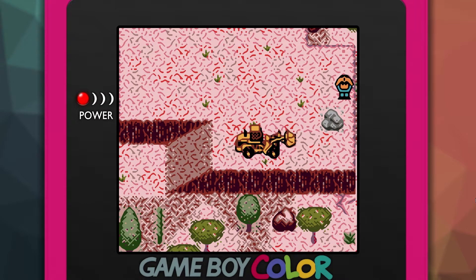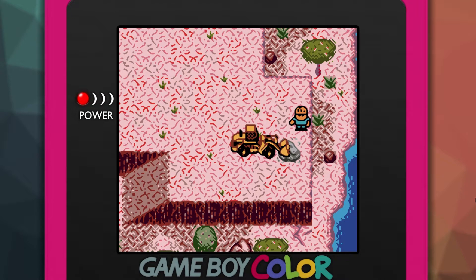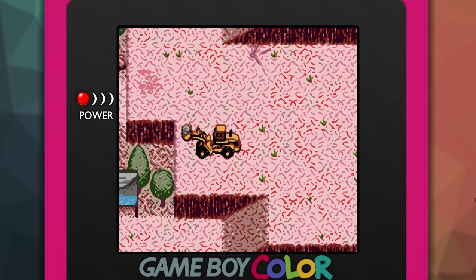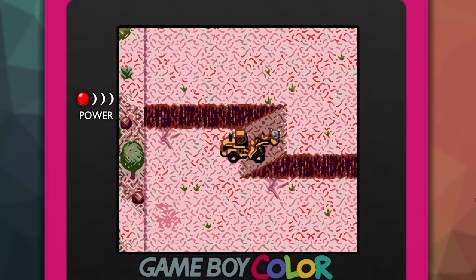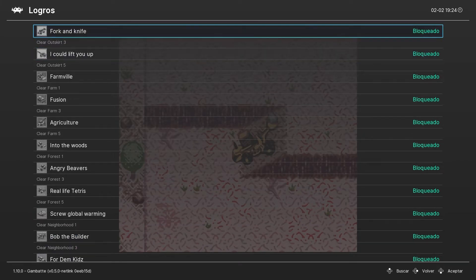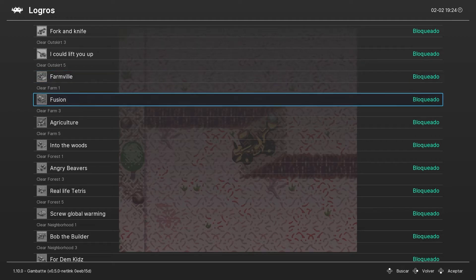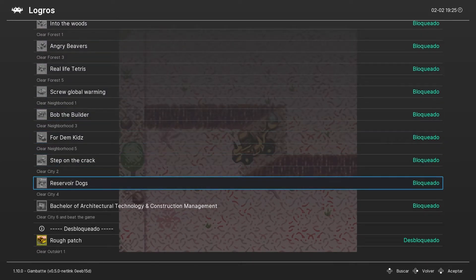Nos han dado el password. Vamos a reanudar. Tiene logros. Así que si queremos cazar logros... Pues tenemos Fork and Knife, Farm Bill, Fusion, Claire Frank 3... Bueno, tiene su cosilla. Si tiene logro, yo muchas veces lo dejo en la colección. Como no ocupa mucho.